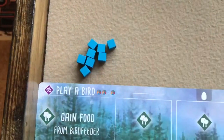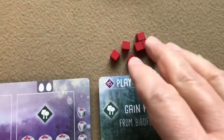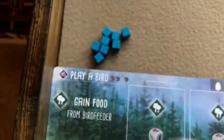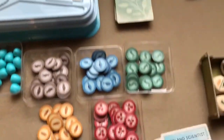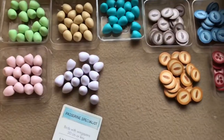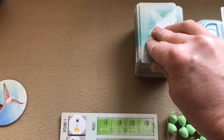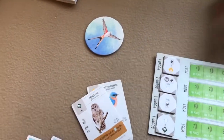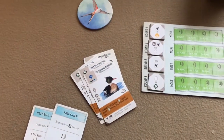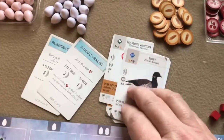Each player will take eight action cubes of their color. I'm playing with red, green, and blue. Each player gets two bonus cards, so I'll deal those to each player. Then you deal five bird cards to each player.